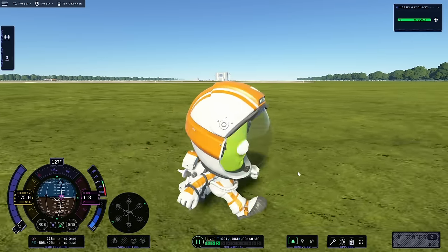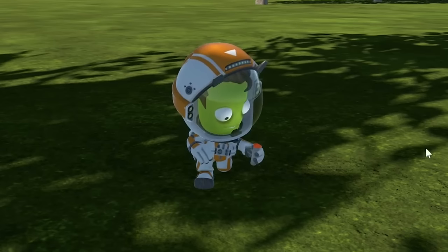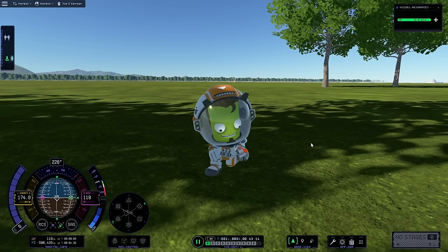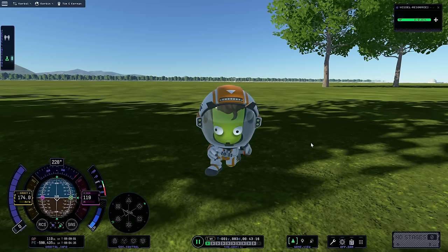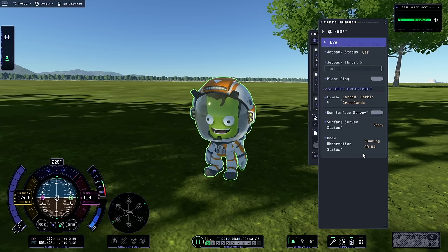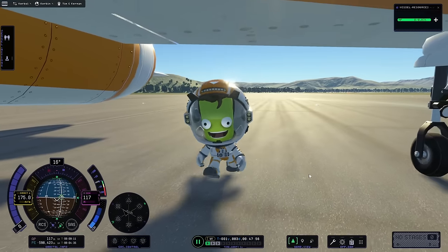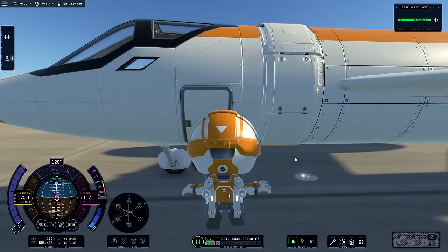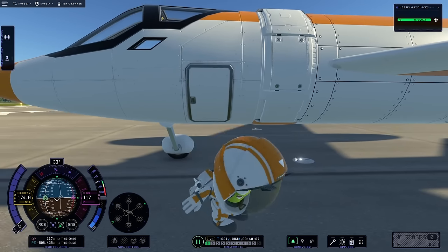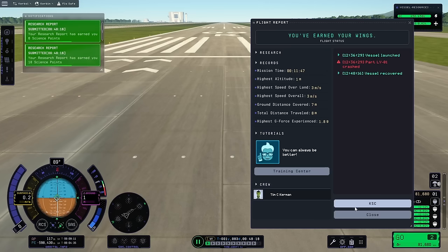Now we're in the grassland so we can conduct some research here. I can't believe I didn't do this sooner — this is so dumb, but hey, another sample. Then we can take some more data because we're in a crew observation status check — and that should have generated a science report. All right, Mr. Science Aficionado, get on back into your space plane science plane thing, and we'll just recover this right here. That's so much more science for us.